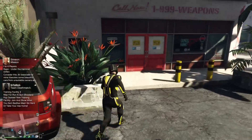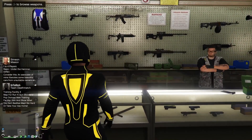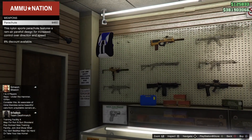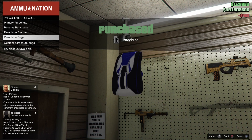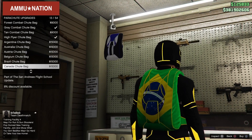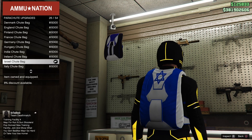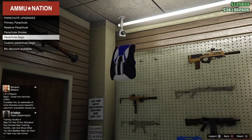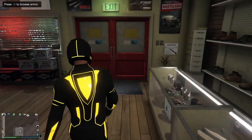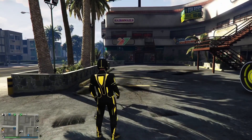Go ahead and make your way to the weapon store. Once you're inside the weapon store, talk to the guy and just press right d-pad. Once you press right d-pad, go all the way to parachute and just select parachute, then select parachute bags. Once you select parachute bags, go all the way down to the Israeli bag and just purchase it. Then back out of that menu and leave the weapon store. From right here, go ahead and pull out your interaction menu.